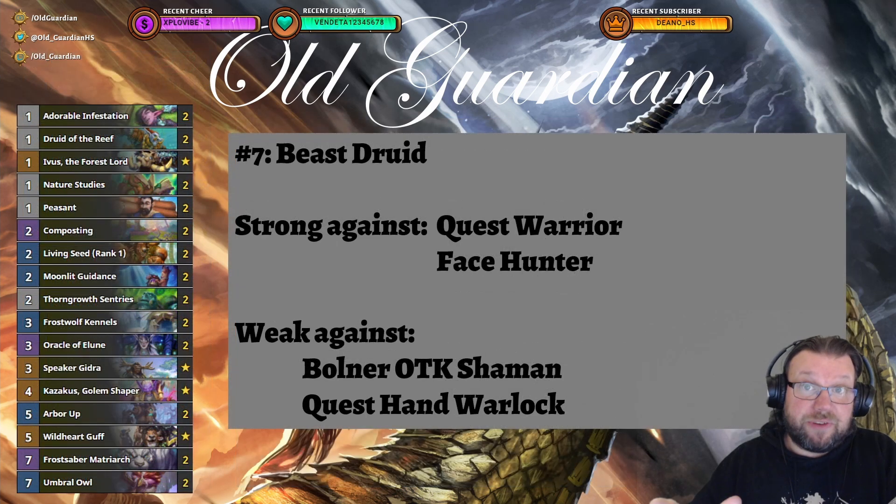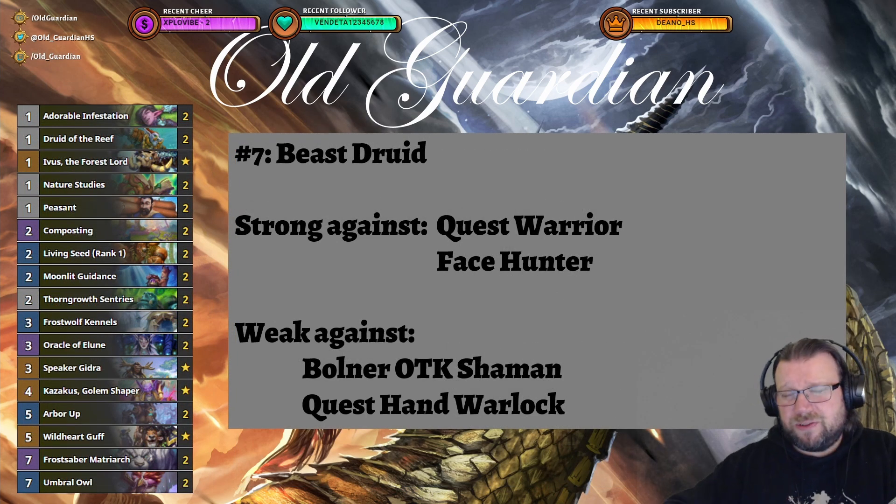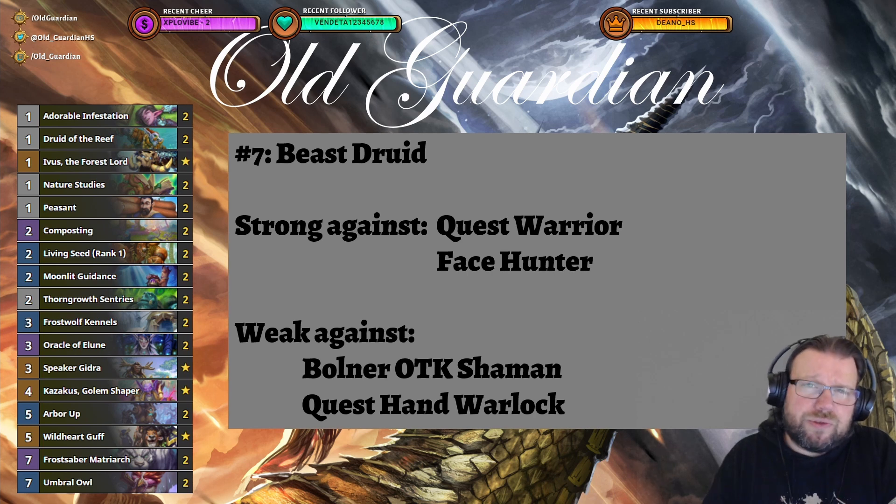Coming in at number 7 is Beast Druid. Beast Druid is a fine deck to take against Rogues — not really favored against any Rogue, but it can go toe-to-toe with them, which is already an accomplishment. The best-performing Beast Druid lists with good sample sizes still run all of the legendary cards, though there is some data on lists without legendaries that are doing fine.